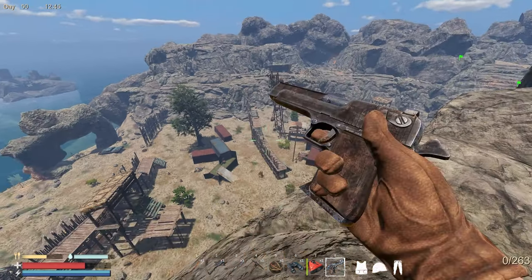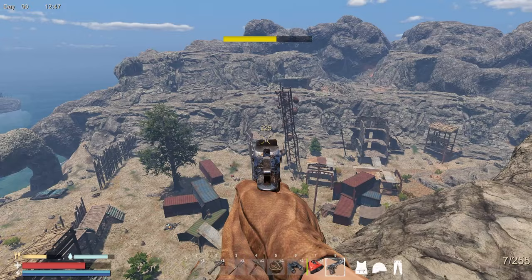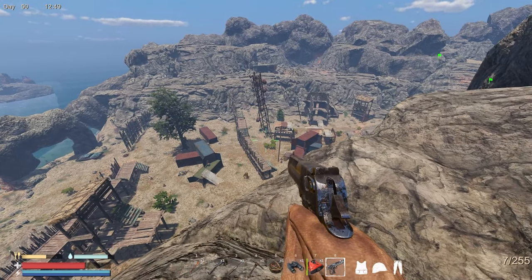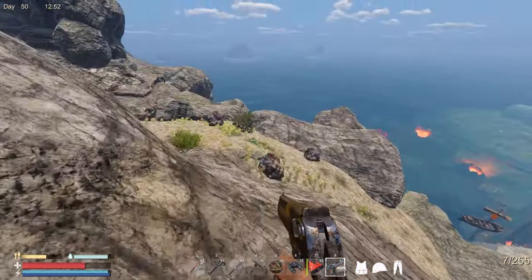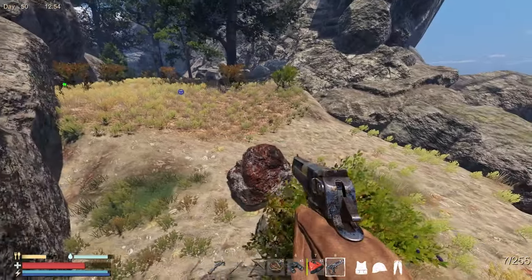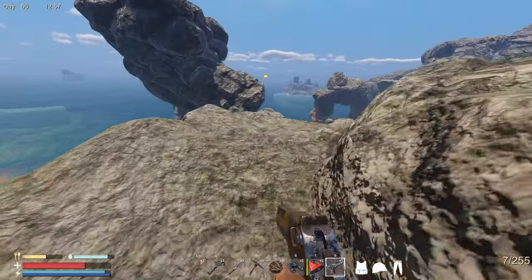That guy has a gun. This island totally changed - this was not like this before. There's a lot of iron up here - we're going to come back and get this. Let's go down and see if we can deal with these guys more easily.